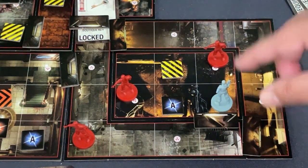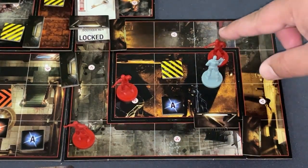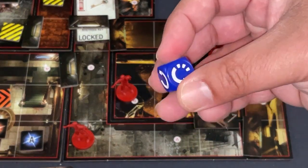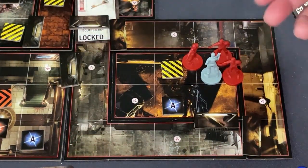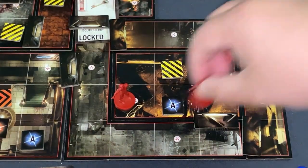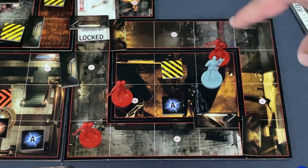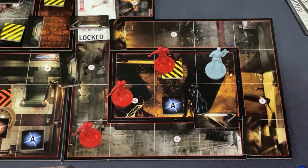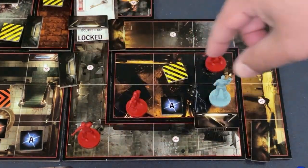Zombies generally don't do anything on your turn unless you're in their square. If you attack and fail to kill a zombie, it gets an attack back and you get a chance to dodge. Dodging is fairly easy with a small number of zombies, but harder with up to three or a bigger zombie. If you successfully dodge and the zombie is still there, you can push them away. Other zombies on linked tiles will also respond when you make attacks.